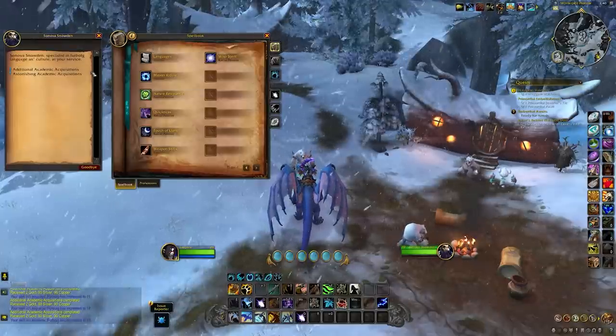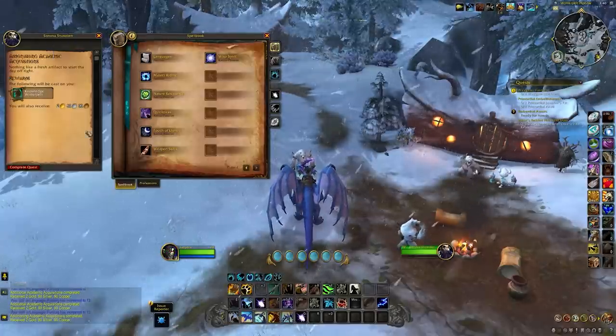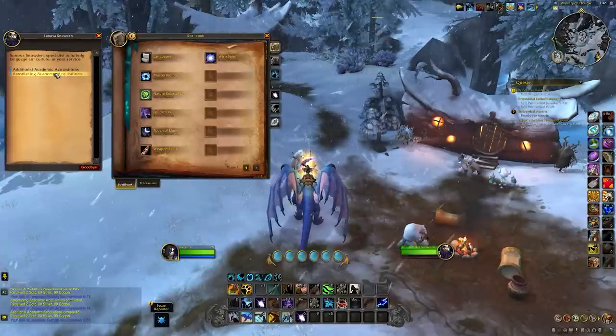In total you'll need 600 Liberated Artifacts, but with some added drops of Intact Scribe Sticks — which give you five language points each — you may only need around 500 artifacts, give or take depending on how many scribe sticks you get.